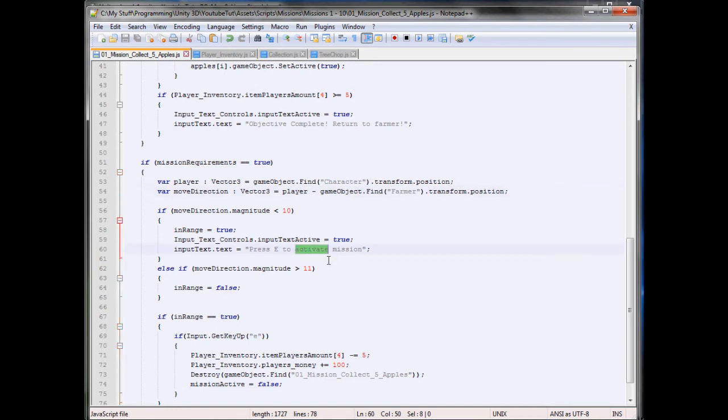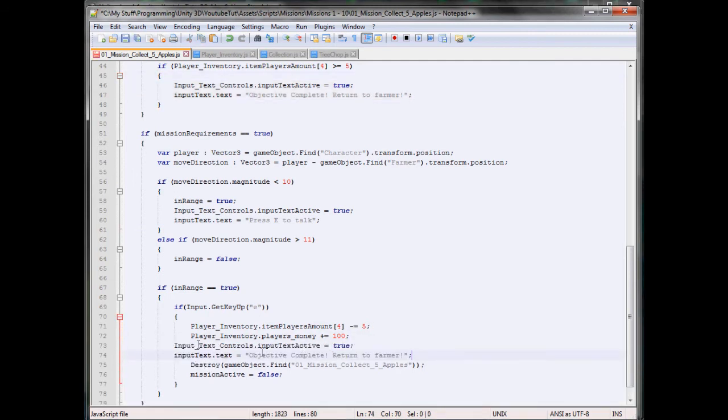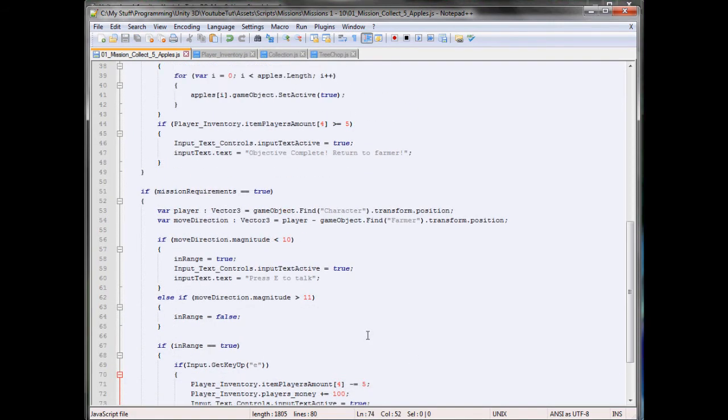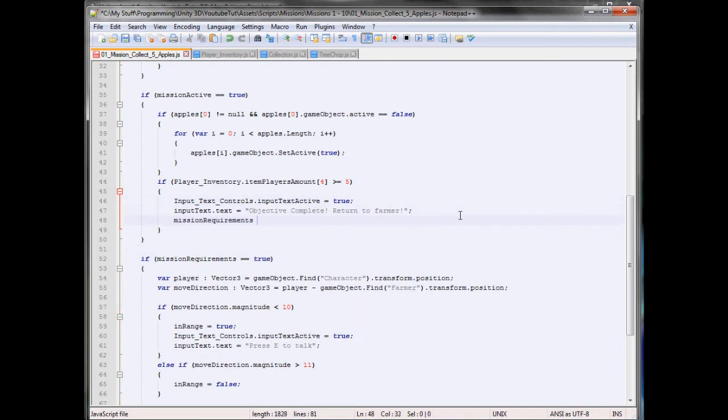We'll change the prompt to press E to talk. So we'll talk to him — if he's in range and presses E, it should trigger mission complete, hopefully. So in here we'll type mission complete. I hope that works. Actually, we need to enable mission requirements — that's what we need to do. Mission requirements equals true.